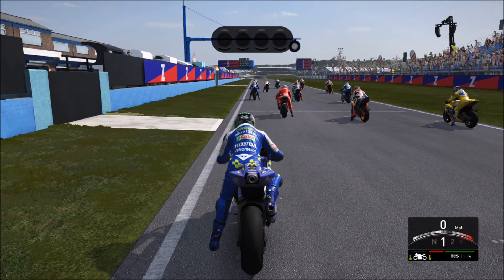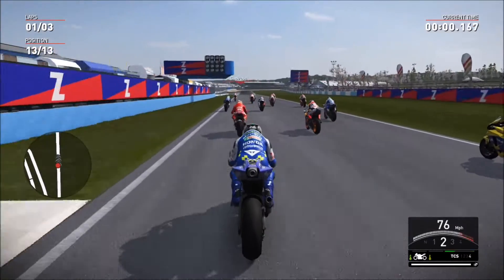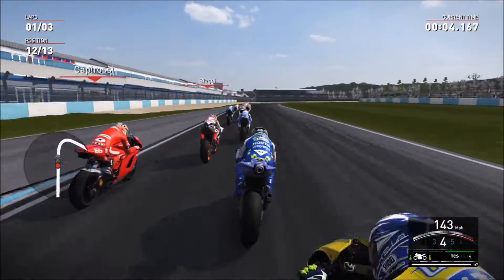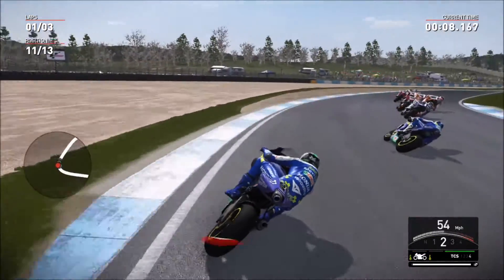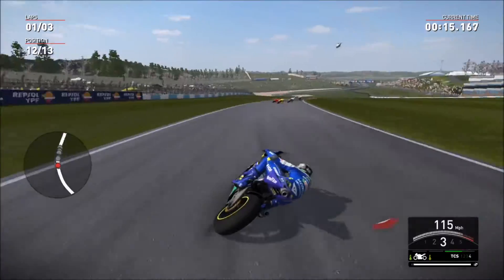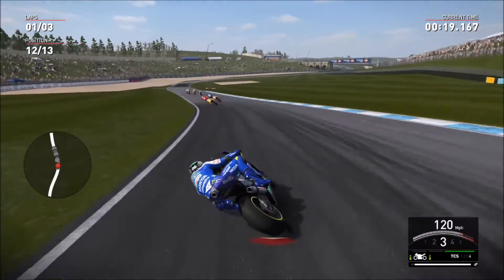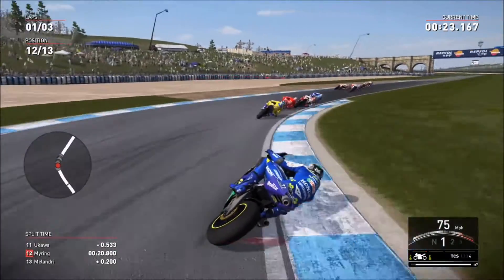Lights on and lights out — away we go for the Donington Park race, which would be the British Grand Prix. Going to the inside, taking Marco Melandri out wide, which is a shame. Bouncing up on the curb — not a great start. Launched up the inside but cut him off a bit. Just made one position up and screwed my teammate over.